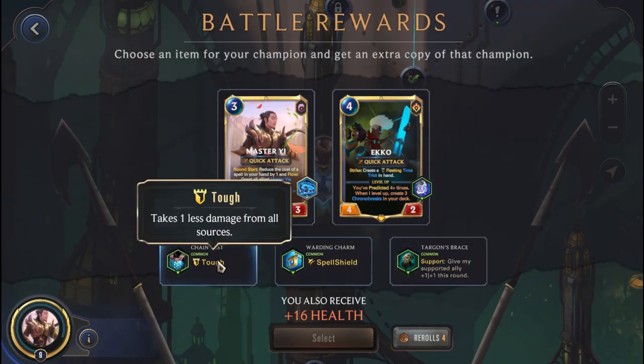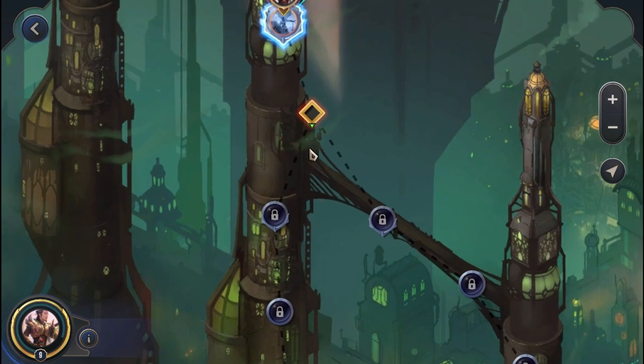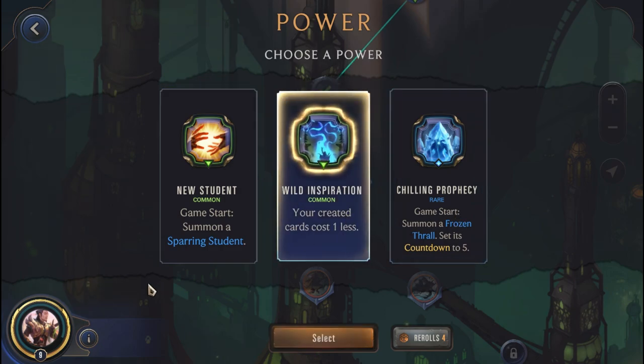Post-Sejuani reward: Targon's Brace, Spell Shield, and Tuff. Spell Shield probably isn't important against Darius, so we go with Tuff - probably better overall. Heading to the Power Node - we get another Wild Inspiration, which is great. With the cost increment from the Adventure Power pushing costs up by 1, the first Wild Inspiration brought them back down, and this second one will actually give us a cost reduction below base. That's going to help us a lot.